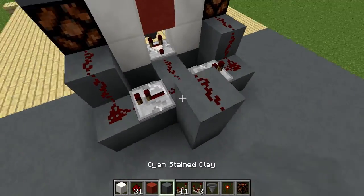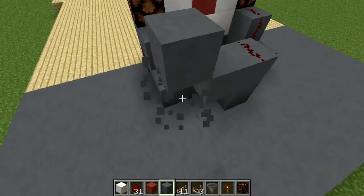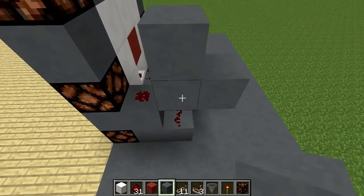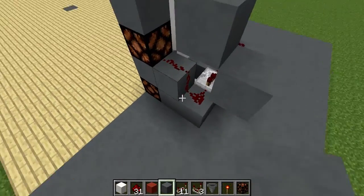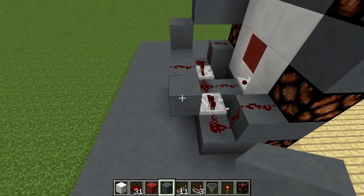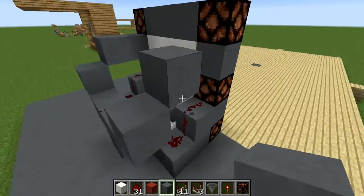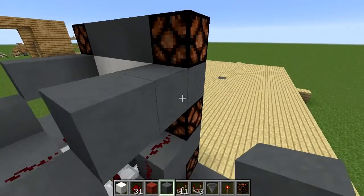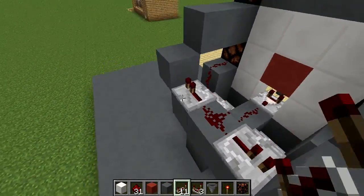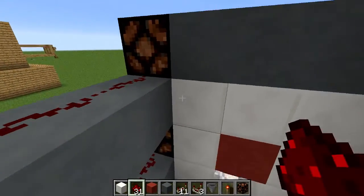Next on the back one you want to put one here, go up one, come over, and up. Break that bottom block so you don't break your connection right there. Now you just want to repeat that on the other side, just like that. Now grab your repeaters — put one on each side — grab your redstone dust and run it just like that.